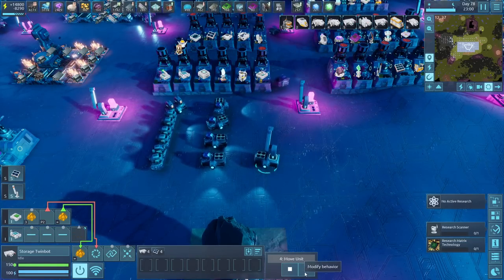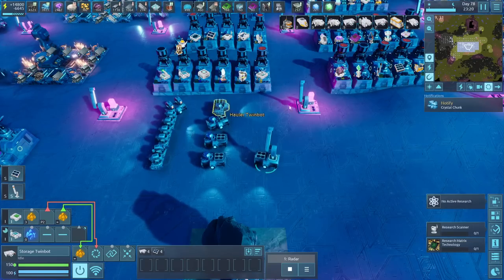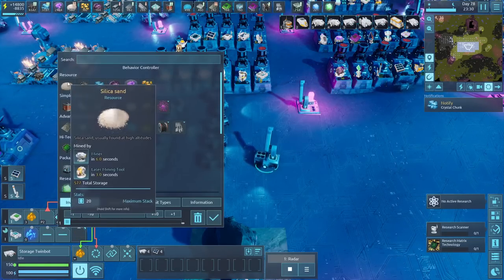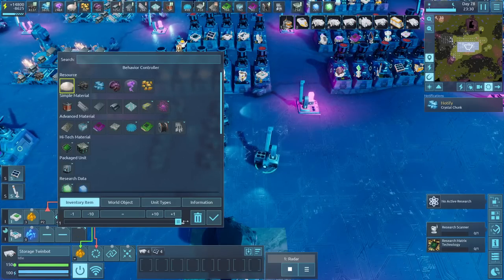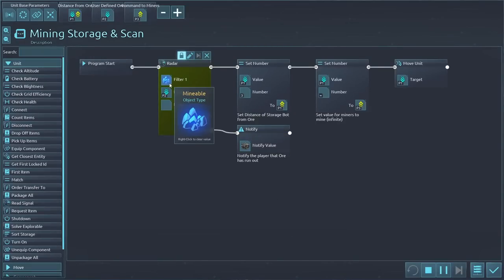Let's look at the program — don't be too scared, this is how it works and I can explain it really simply. It starts with the radar. The radar will scan for a mineable object and scan for the parameter stored in number two. Basically, the only thing you need to put in here is tell it what to mine and then set it to infinite. In here, it has scanned for a mineable object of type P2 — that's silica in our case, set to infinite.